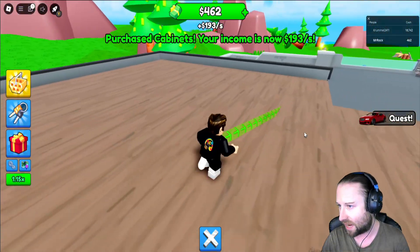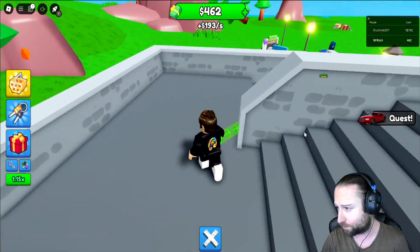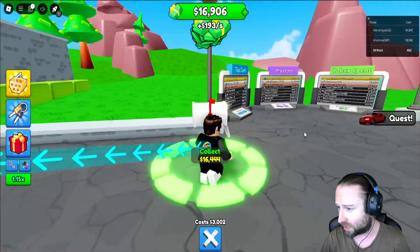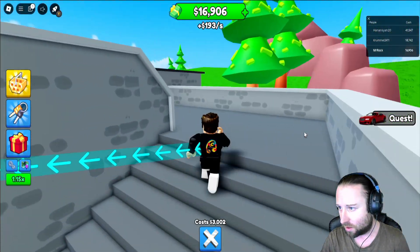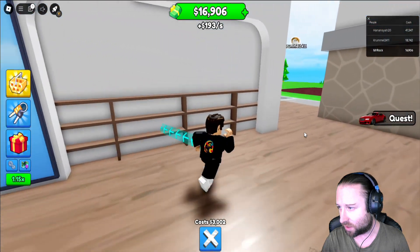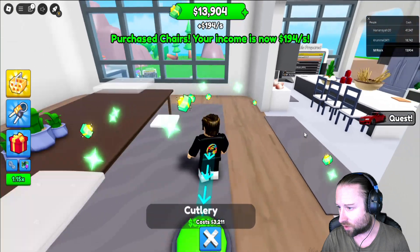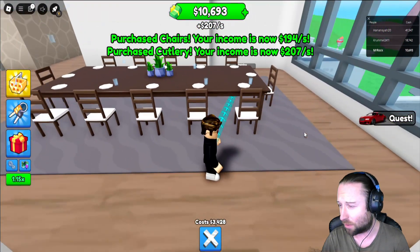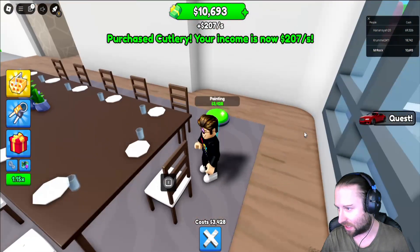Let me see how much cash we've got left in the bank. I've got to say with that starter cash, we've been able to get a big, big chunk done — starting to slowly take shape. We've still got 16G. We're back upstairs again. So we've got some chairs, we've got cutlery on the go. Look at the size of this table, by the way — it is absolutely huge. And I want it all to myself so I can keep all the foods.